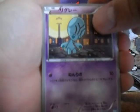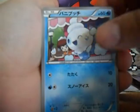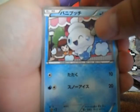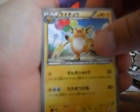Tranquill, Elgyem, Relish, Raichu, and Cryogonal.